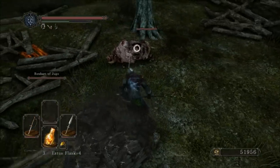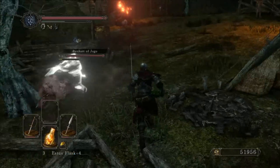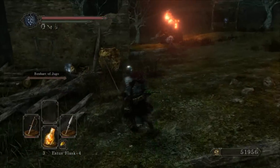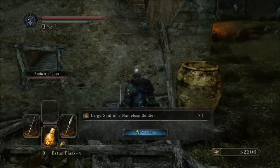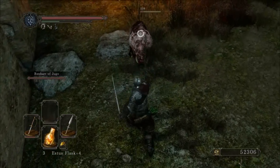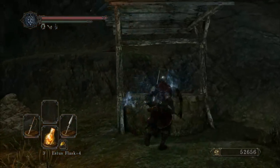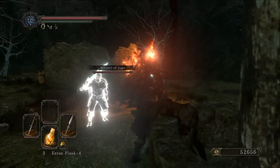Now up here we got some big pigs, which are oddly enough a lot less annoying than the tiny ones. They are a lot easier to hit, and they have a very unique purpose which I will probably show you at some point. Let's just say they can help you get a secret item — let's keep it at that.